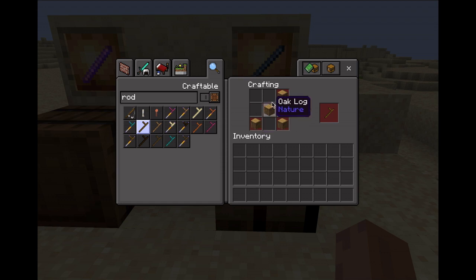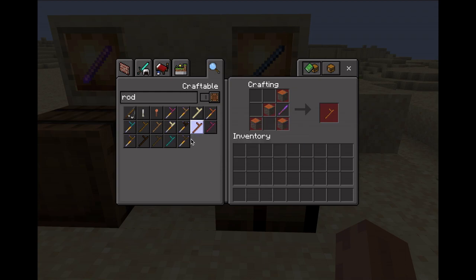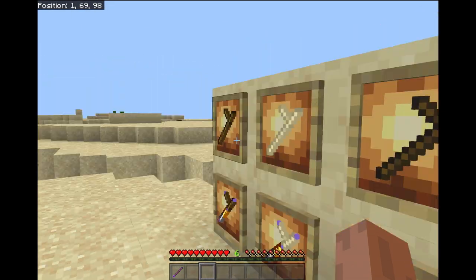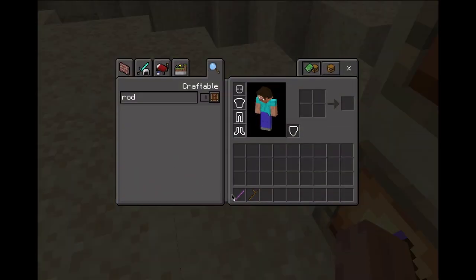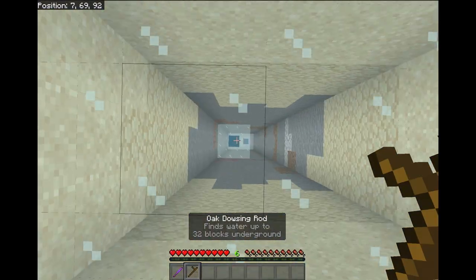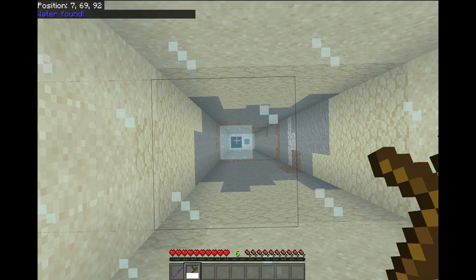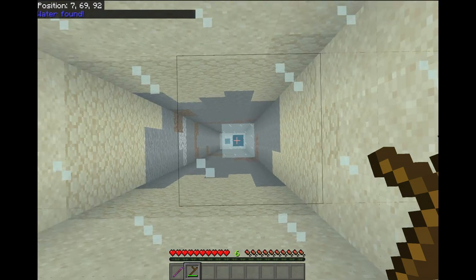Each dowsing rod requires four logs and an enchanted stick, and they come in all the different wood types. I'm going to grab the oak one — this one can be used to find water up to 32 blocks underground. If I right-click (or interact on mobile), it says 'water found,' and as you can see there is indeed water underground there.